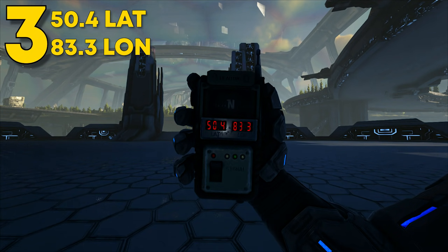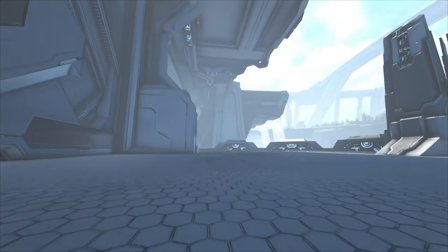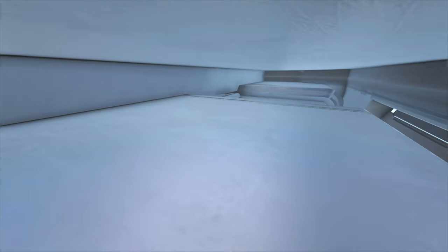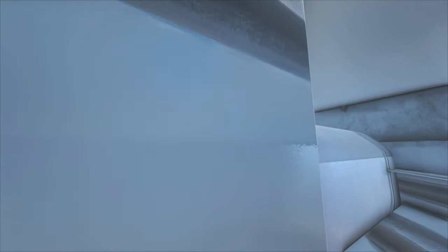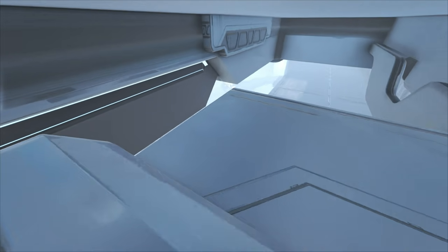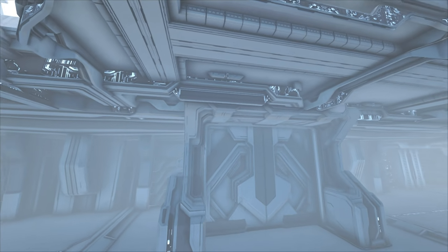Coming up next, this rat hole can be found at 50.4 latitude and 83.3 longitude. Here it is on the map. You'll be greeted by a massive flat area — that's not the rat hole. If you fly up top, you'll notice a little gap that most players won't even see from the ground. This is more of an open kind of rat hole but still amazing. It has different layers and is a little tricky to defend the sides, so I recommend hanging towers. The main area is back here. You can fit an industrial forge if you place it carefully at the bottom. There's also another area back there if you can figure out how to get through. Great starting area or small hidden base.